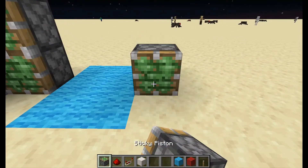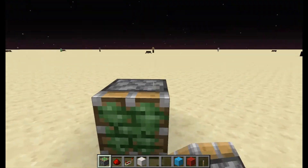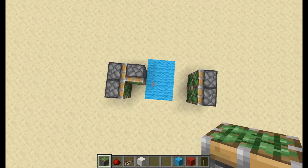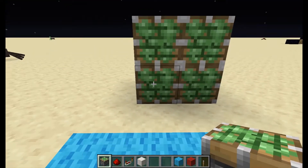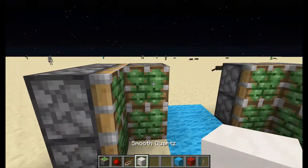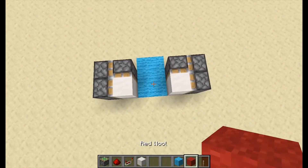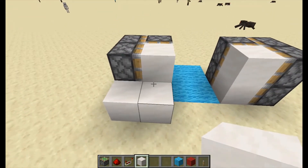Then we put two more pistons here. Notice how they're one block away from the others. What we now want to do is go here, place the pistons, and now they're identical on both sides. We then get the block of our choice and put it right here in between the two piston faces, and the same goes on this side.